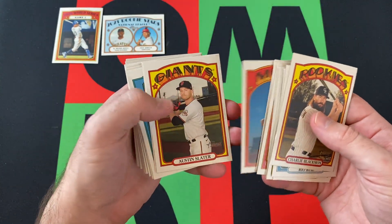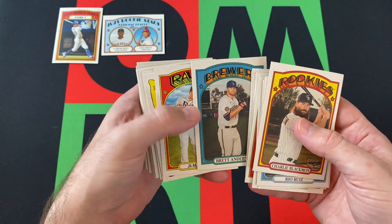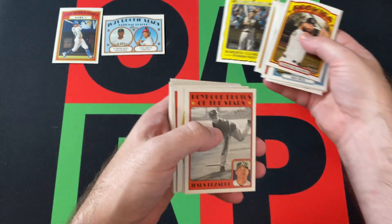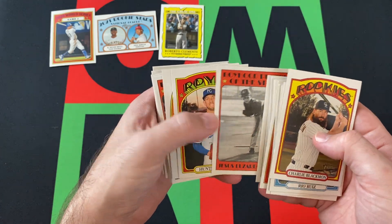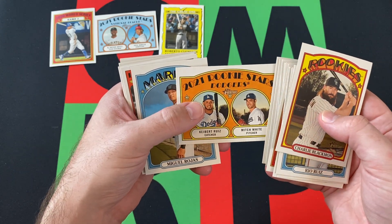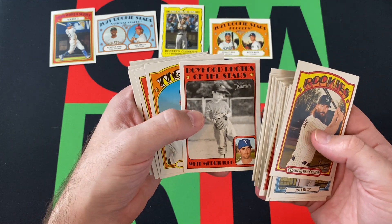Sean Manaea, Dominic Smith, Austin Slater, Rick Porcello, Brett Anderson, Ji-Man Choi. We got a Roberto Clemente the Great One insert. Boyhood Photos of the Stars — Jesus Lazardo. Hunter Dozier. We got Ke'Bert Ruiz and Michael White rookie. Miguel Rojas, Whit Merrifield.